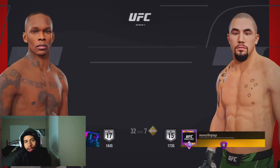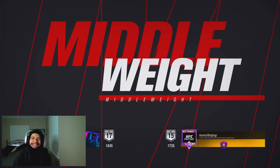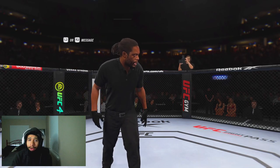What's poppin', my people? It's your boy CrooksterGrate back at you guys with another banger of a UFC 4 video. In today's video, we're going to be using Israel Adesanya against a very well-known clinch spammer here in the middleweight division. And he's using arguably the best meta pick in Robert Whittaker.